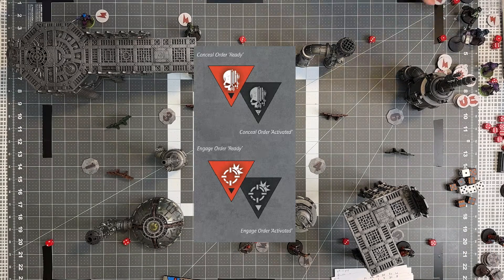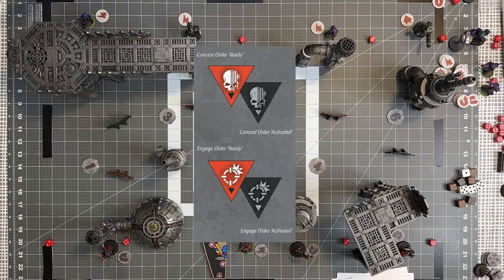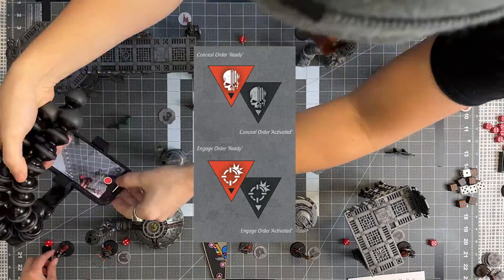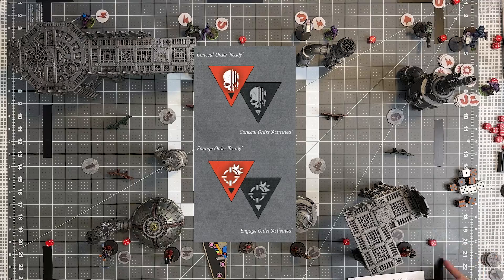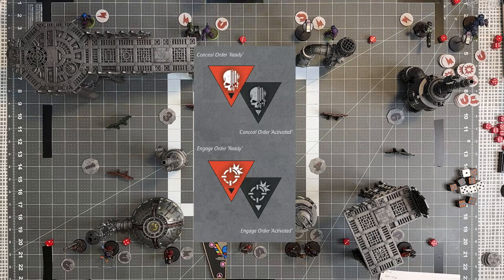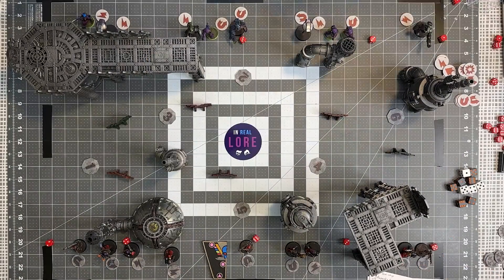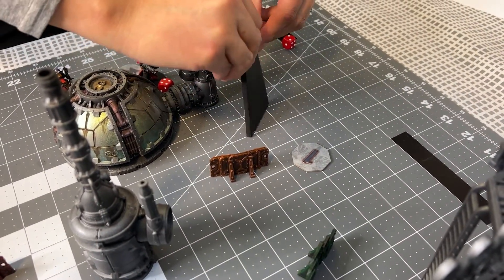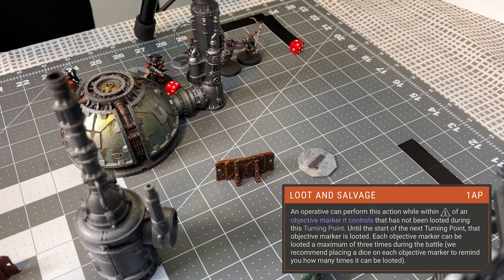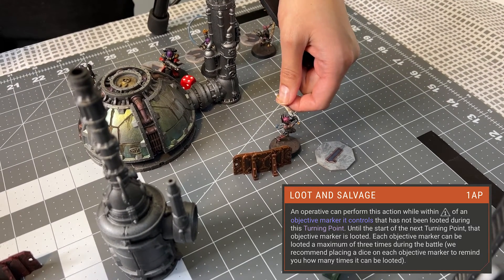When you put down an operative, you give them a specific order — either concealed or engaging. An engaged operative is going to be shooting and/or fighting, whereas a concealed operative is trying to go from cover to cover, making sure they don't get shot while doing objectives. They cannot shoot and they cannot fight. On the first turn, Sonam is going to do something very simple: move up behind cover with one of her concealed Repentias and complete the objective.